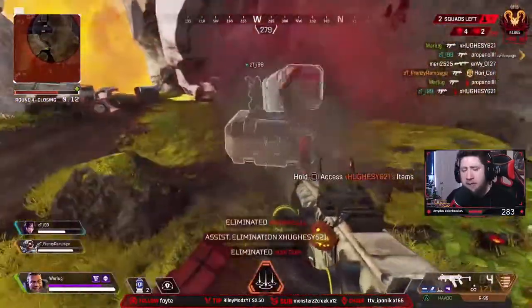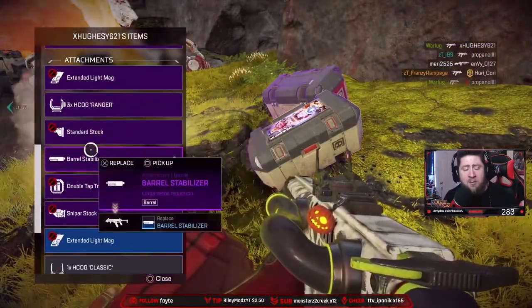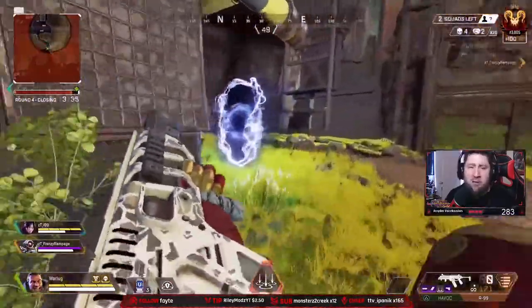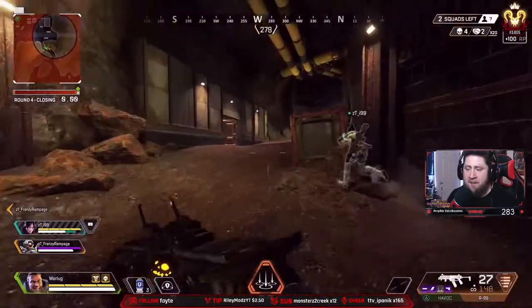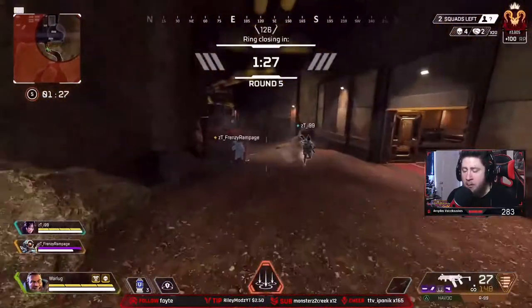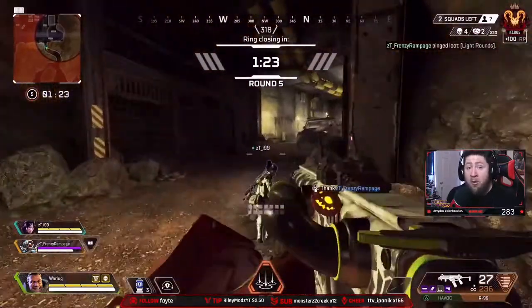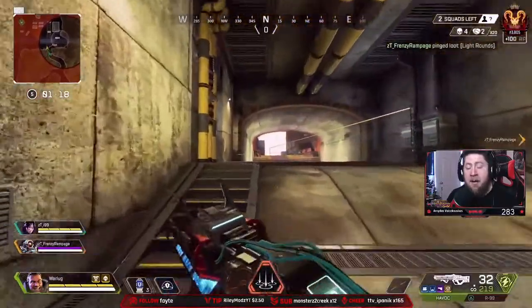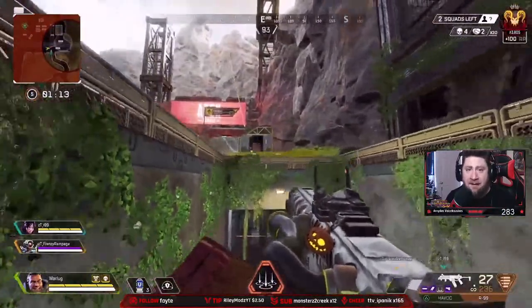The biggest negative is that you can't get fully kitted coming out of Train Yard unless you hit the vault. But you can get a decent amount of loot and then rotate to Lava Fissure or Drill Site to finish kitting your team. Train Yard is probably one of the best loot drops in the game. The only other downside is that it's a small loot area, so if multiple teams land there — which they do — fighting with one gun or no gun is a real possibility. Make sure to check out Train Yard.